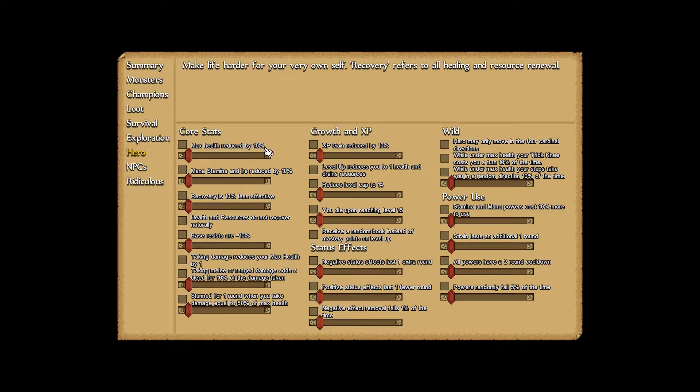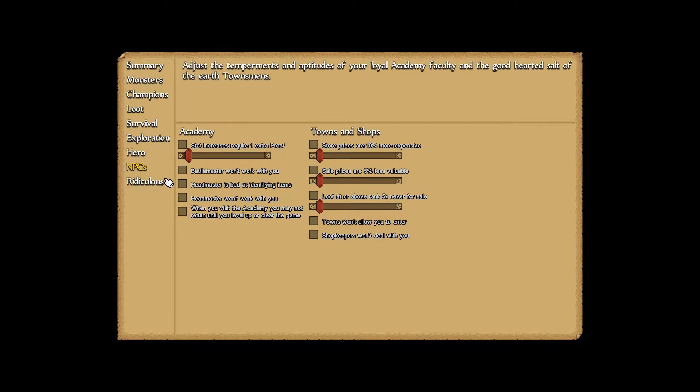Our stats — we can reduce our max health by up to 99%, which I mean, you know, that's survivable. We can only move in the four cardinal directions — that's just horrible. Under max health we have a trick knee which costs us our turn 10% of the time. No. None of this. This is all just terrible.